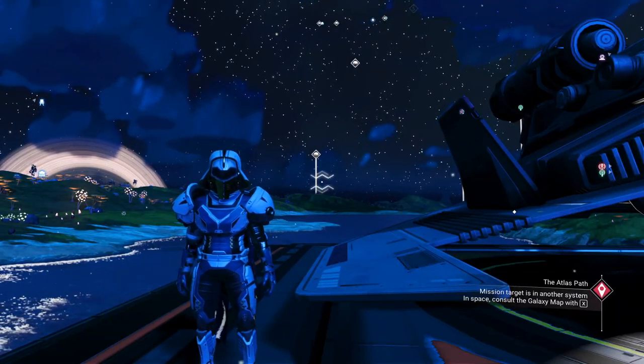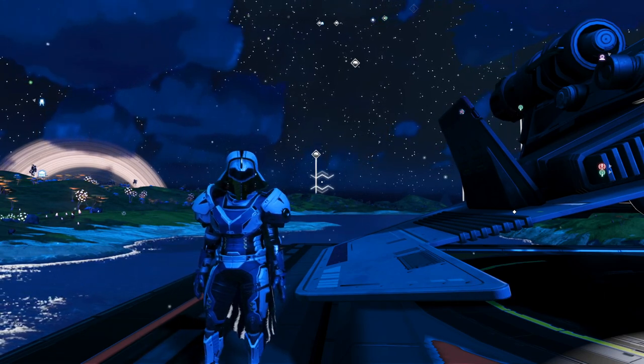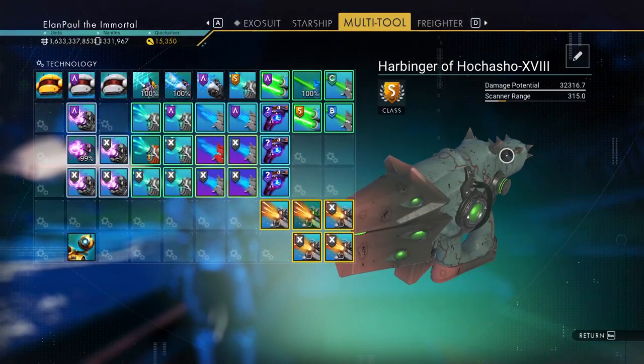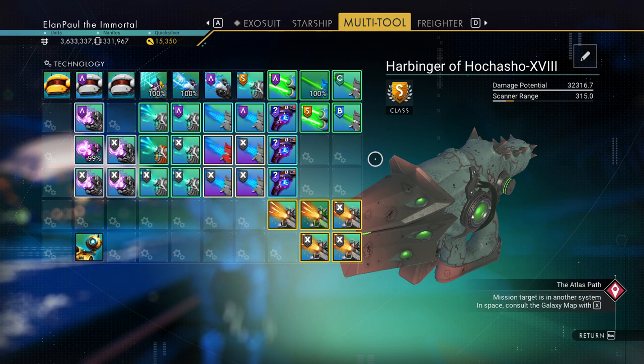Hello and welcome back to No Man's Sky everybody, this is Elon Paul. We're going to do a little testing, as you saw by the title, with the latest and greatest in weaponry — a multi-tool called the Harbinger of Ochasho. After that it has the 18th, so I guess there were 17 renditions of this that failed, but that's okay.